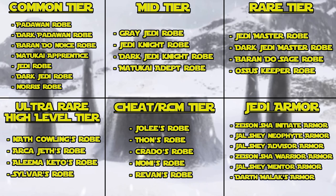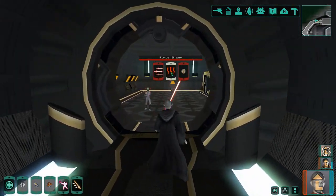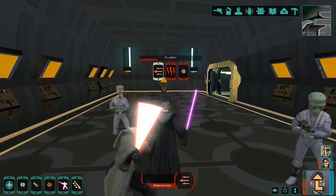Common tier will be level 0 through 10 for spawning. Mid tier around level 20, rare tier around 30, and the ultra rare tiers are going to be level 40s. The only thing at level 50 is Darth Malak's armor. The beginning tier robes will be very easy to come across, but the higher tier robes will have to come from the luck of random generation. We will cover what stats the robes offer, which ones are my favorites, and which ones complement each class best.